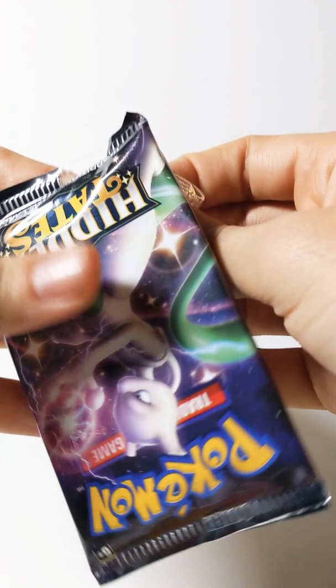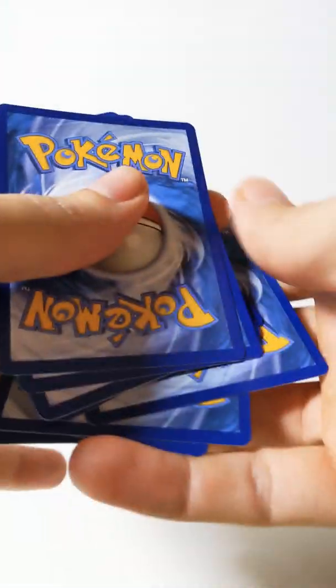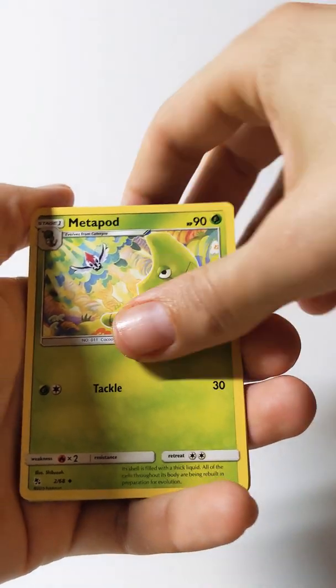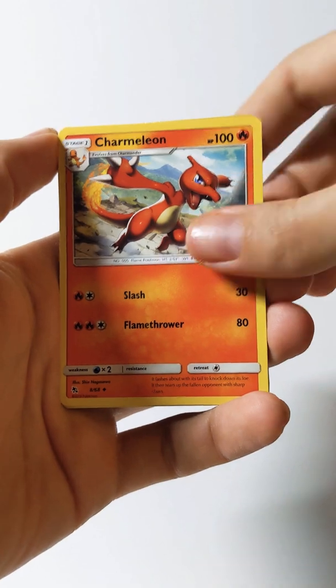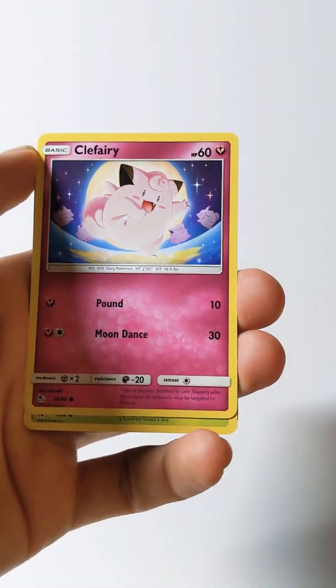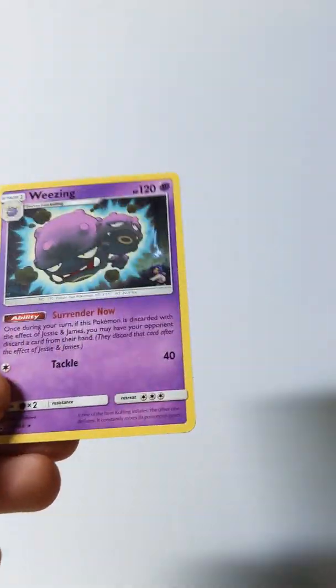Here's the Mewtwo pack. Alright, here we go. Open that up. Code — one, two, three, four. Fairy energy, Metapod, Sabrina's Suggestion, Charmeleon — very cool looking card — Geodude, Eevee, Fairy energy, Caterpie, Ekans, reverse holo Sabrina's Suggestion, and a non-holo Weezing.